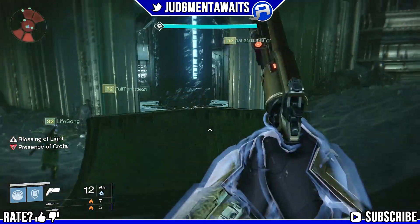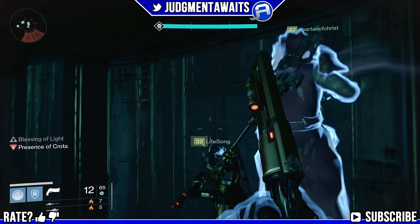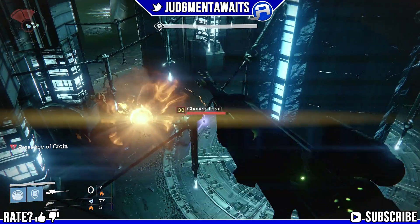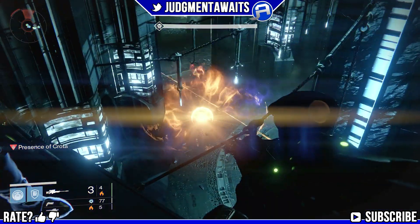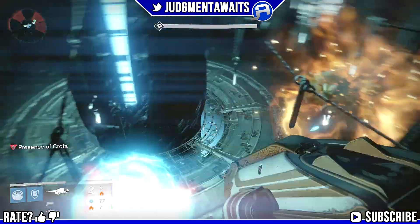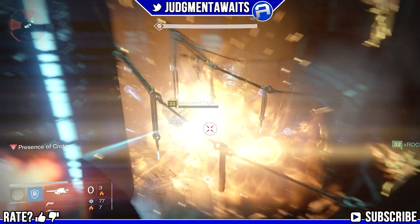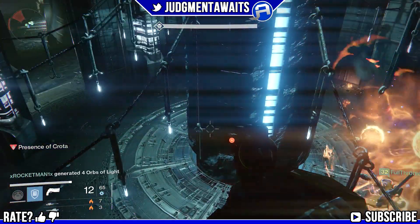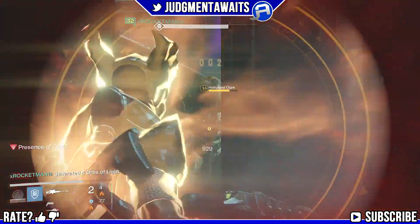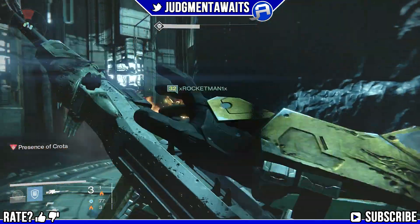As soon as we do that, we're going to head down into the right ogre room — the room the first ogre comes out of. Jump up on these doorways. We usually have three people on this doorway and three people on the doorway to the right, which is where the ogre actually comes out of. If you have a Titan with the ability to drop a bubble that will disorientate anything that goes through it, put that right against the door. The ogre will come out, his head will stick out, and you can still take him out. Be careful with rocket launchers — you can blow yourself up — so you might want to stick to sniper rifles, grenades, and supers.